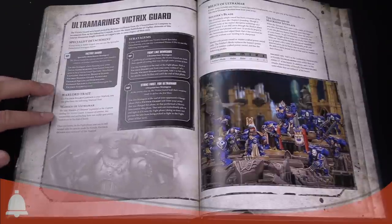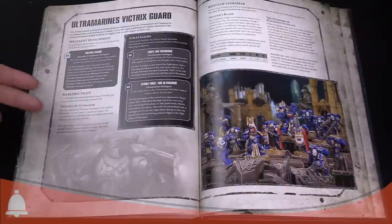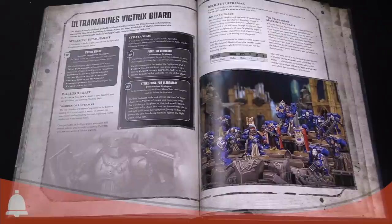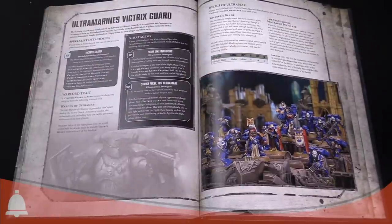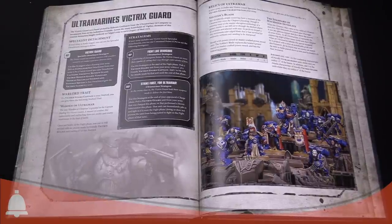The Warlord trait for you is Warden of Ultramar: once per battle in the fight phase, you can reroll wound rolls for attacks made by friendly Victrix Guard units within six inches of your Warlord. If you put that on a Captain, you're rerolling wounds and you can reroll hits and wounds in the fight phase. And then you've got Fight Like Demigods, which lets you pick a Victrix Guard nearby your Captain to add one to hit rolls in the fight phase, so it's in close combat.